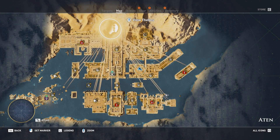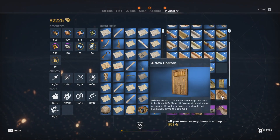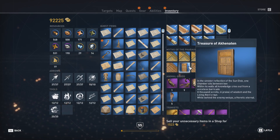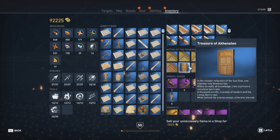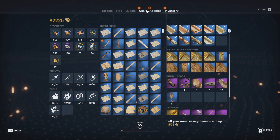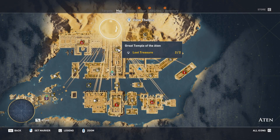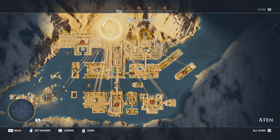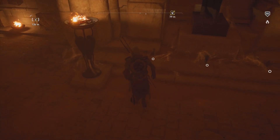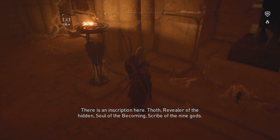I guess we finished all the locations and I'm not seeing any more side missions. Now I have to find the treasure. I'm guessing it might be somewhere in the chambers of reflection because that's part of the riddle, so that's where I will start looking. If it isn't there, I will try to find the other places that had scrolls. Can we have a look at these statues? There is an inscription here.